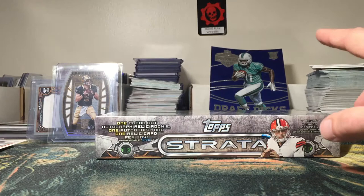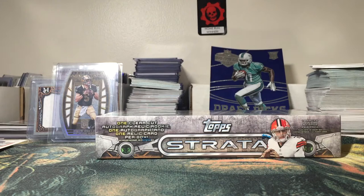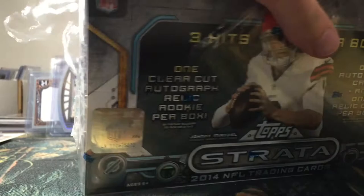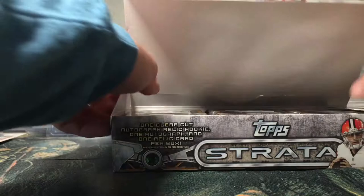What's going on YouTube, back again with another video. Today we have 2014 Topps Strata — three hits per box: one clear-cut auto, one regular auto, and one relic. 18 packs per box, six cards per pack. Without further ado, I'm going to find my knife — seems to happen a lot. Well, I guess I'm doing it by hand because I can't find my knife. Weird opening a box by hand, but now that we've got the box open, let's get going.